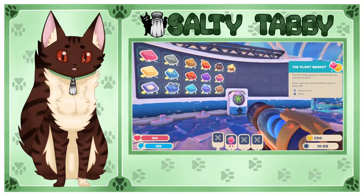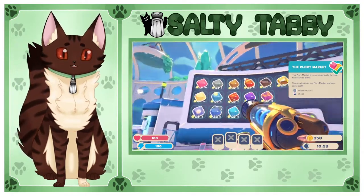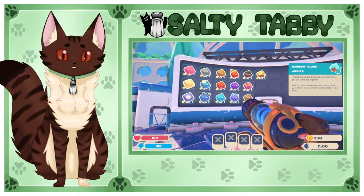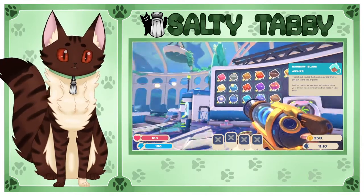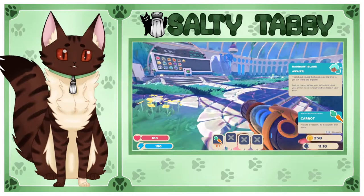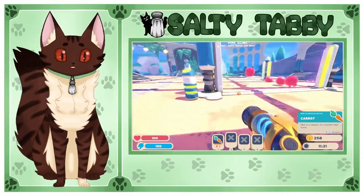There we go — and this will show you the plort market, shows you how much everything's worth. I guess it has all the ones I've already seen. I wonder if that happens if you've already played the game or not. Well, there's some carrots. So right now all we have is pink slimes, but there's a lot of different slimes.